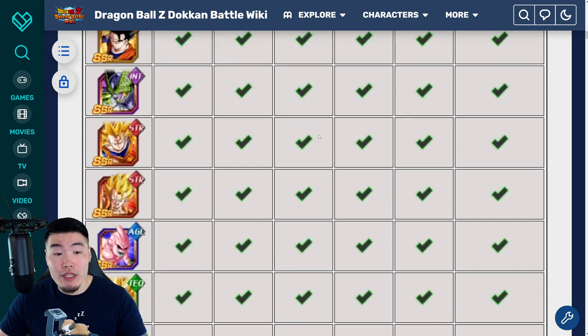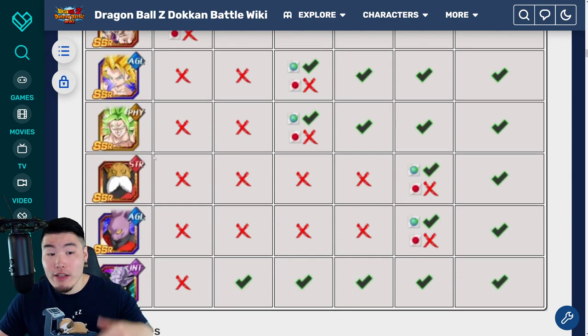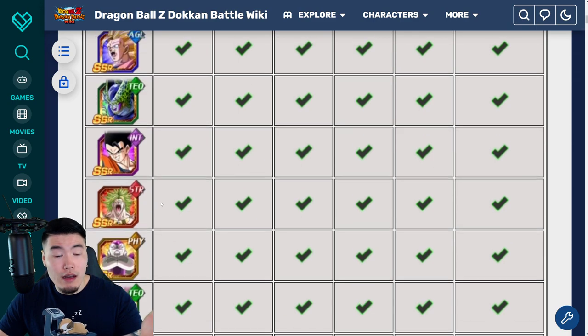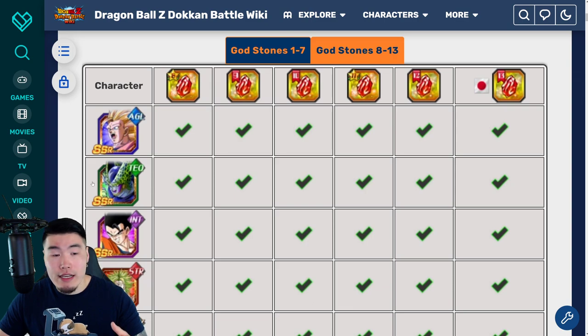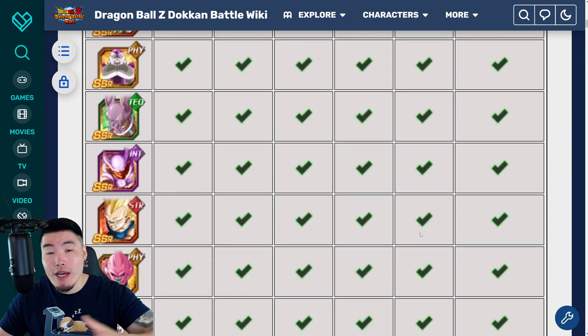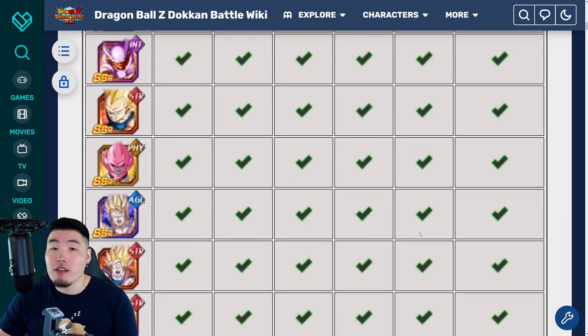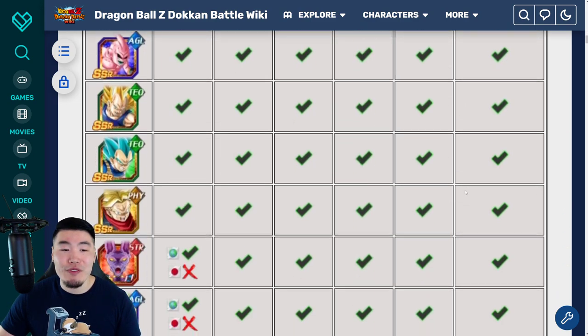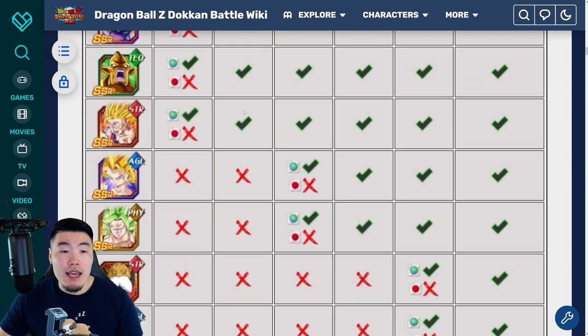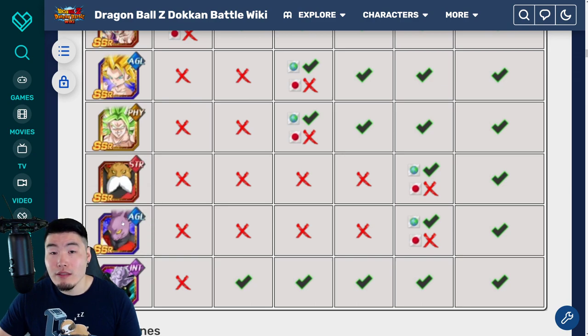By the way, for anybody that doesn't know, the Dokkan Fest units in general in this pool are STR Gogeta, Super Saiyan 3 Vegeta, Janemba, Beerus, Frieza, Broly, Int Ultimate Gohan, and AGL Super Saiyan 3 Goku. Those are definitely the ones you should go for first over the non-Dokkan Fest units. Also, Metal Cooler is a very good support, so that could be good for an Extreme Team. And Dyspo is actually underrated — I used him yesterday and people were like 'yo, he sucks, don't use Dyspo,' but he was actually pretty key in helping me beat the STR God of Destruction. So don't sleep on the boy Dyspo.